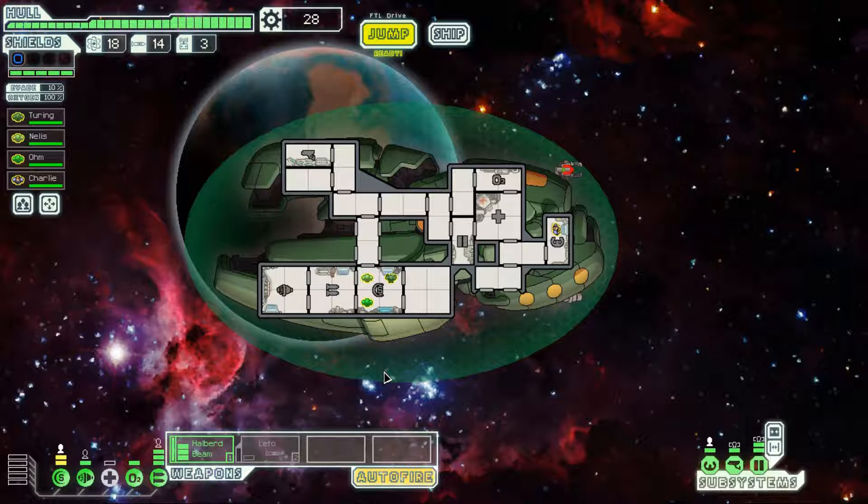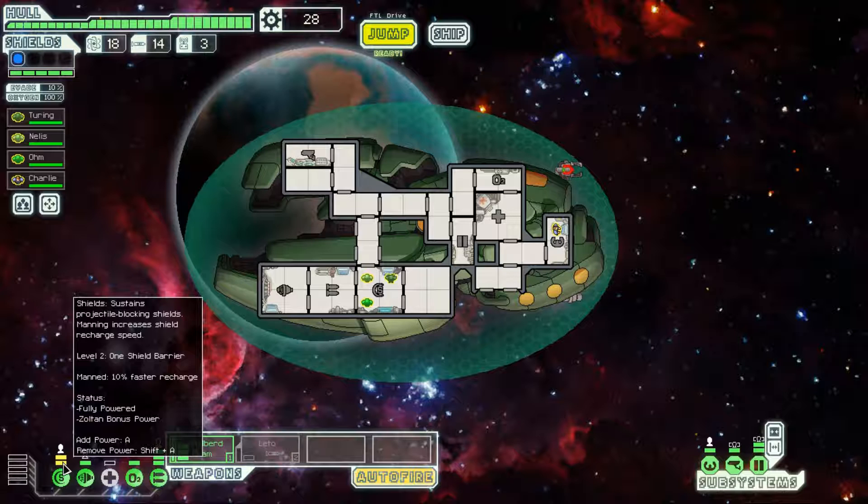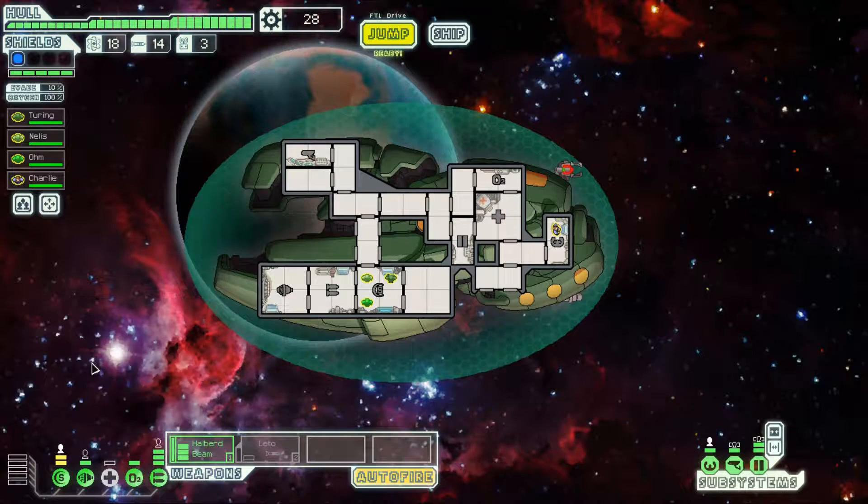Another interesting thing about the Zoltans: ion weapons cannot disable Zoltan power. So if my shields were to get pelted with ion weapons, by having two Zoltans in the room, my shields would not go down — they would at the very least have one bar of power in them. So if you're running up against a ship with a lot of ion damage output, or even a pulsar, if you put your Zoltan crew member in the shield room, your shields will stay online.